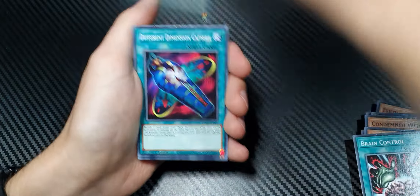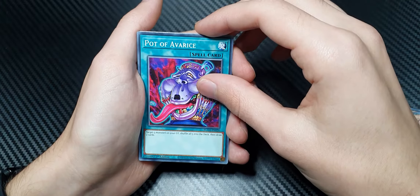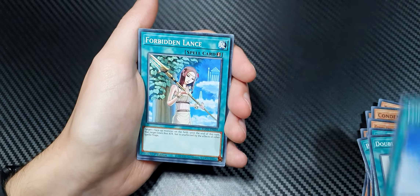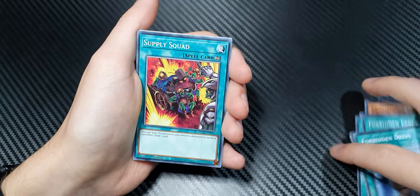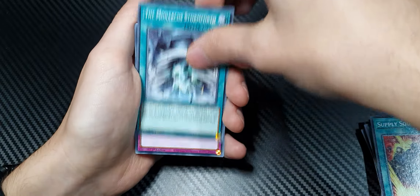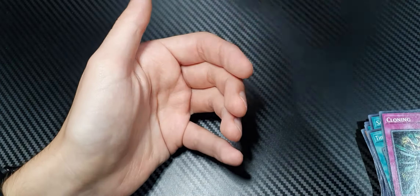Brain Control. Monster Reborn. Different Dimension Capsule. Pot of Avarice. Double Summon. Forbidden Chalice. Forbidden Lance. Forbidden Dress — lots of forbidden things. Supplier Squad. The Monarch's Stormfront. Call of the Haunted. Cloning. Drowning Mirror Force. And that is it.